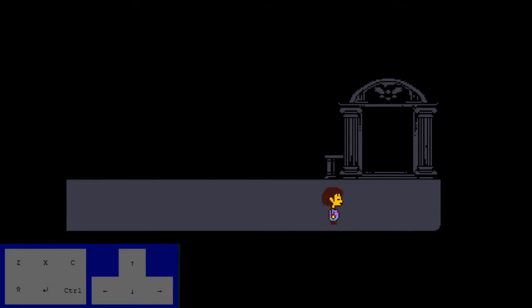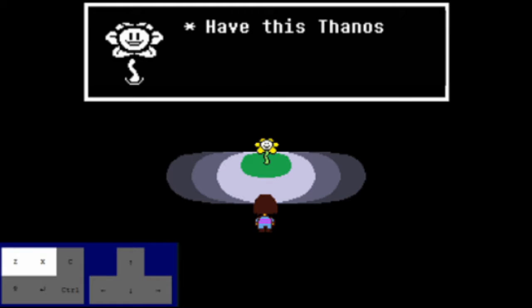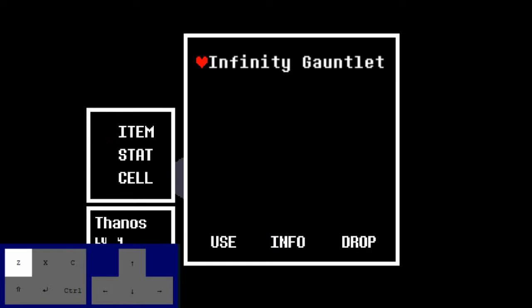Once you have entered the Konami code, you want to enter Flowey's room. He will then proceed to say, 'have this, Thanos.' The text does not type out, you can't skip it, and there is no music or sound from the game until after you use what he gives you. Open up your menu to find that he gave you the Infinity Gauntlet. Upon using it, you will hear a damaged sound effect. After a bit, you will find Kara is on your screen. The reason why is because since the Infinity Gauntlet snaps half of all living creatures, it snaps away all the enemies, so you don't have to go out and kill everyone — it just does it for you.